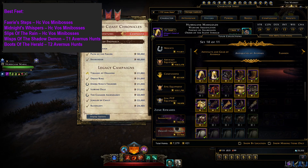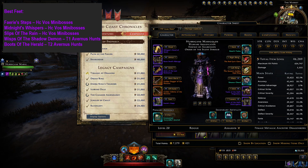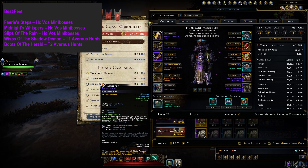Moving on to Feet gear. Fairy Steps are best in slot for both Rogue and Warlock, and are also good on other classes. They grant a lot of movement speed and power. Due to the proc conditions, this bonus combines well with Arms of the Last Resistance.